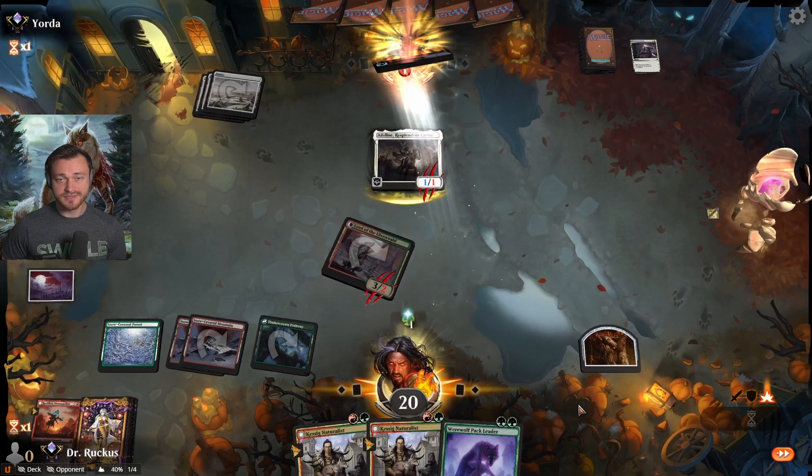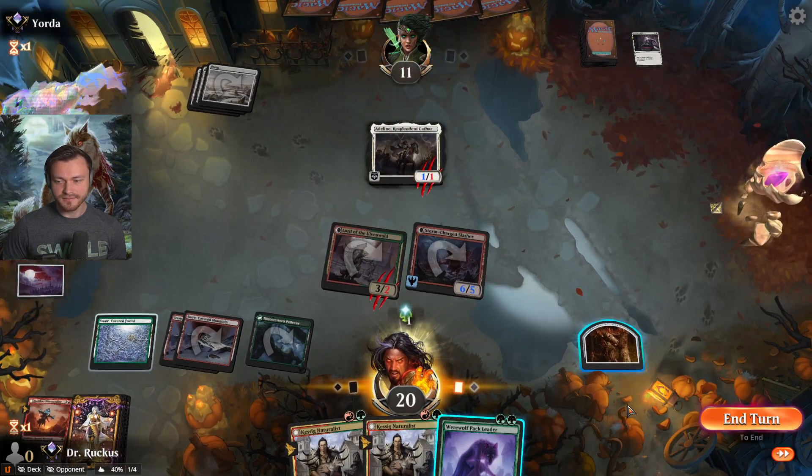They take their free block there — two damage, down to 11. Pack Leader.